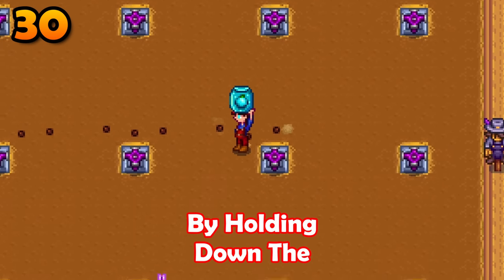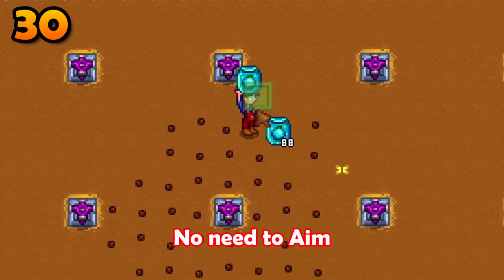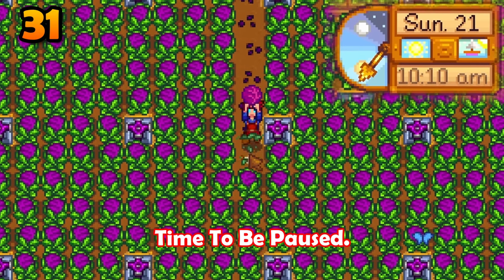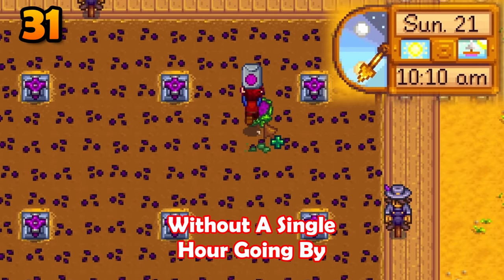Plant crops quicker by holding down the interact key, eating some speed buffs and running all over your soil — no need to aim. You can harvest crops and plant new seeds at the same time. Doing this will cause time to be paused, so you can plant entire acres of crops without a single hour going by.